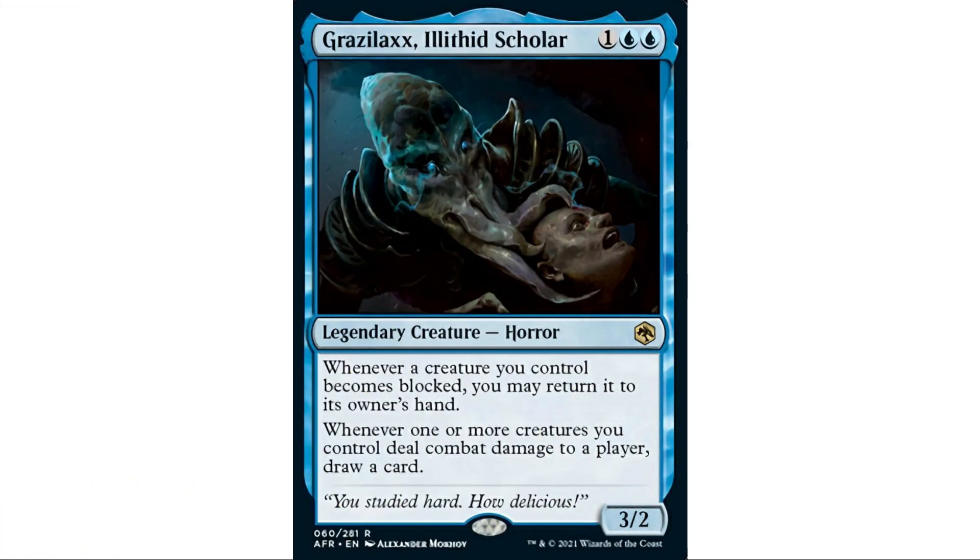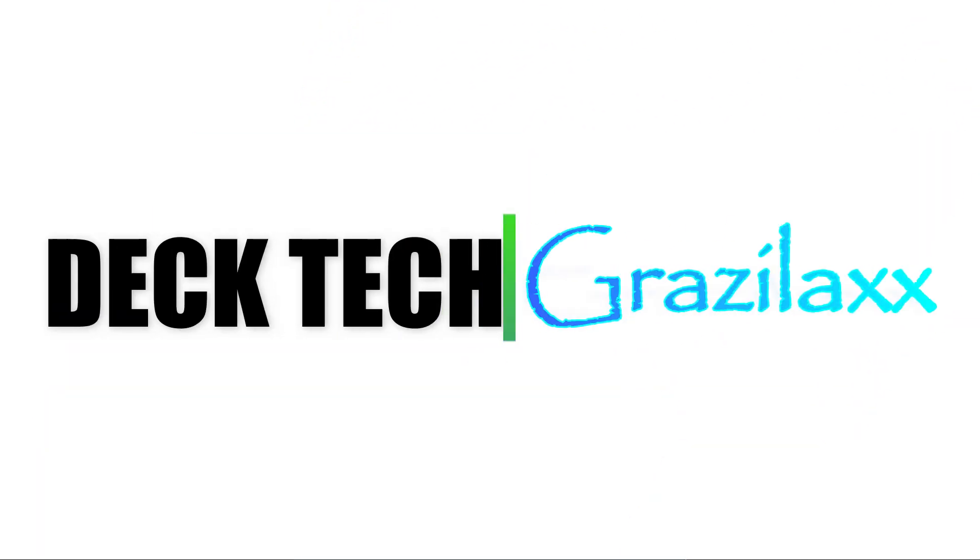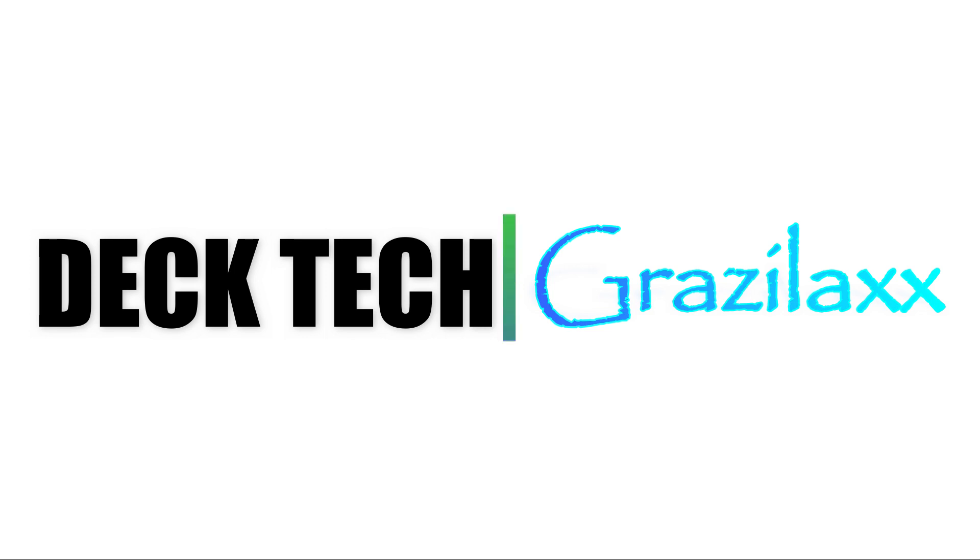That is all - that is Grazilax, Illithid Scholar. Really interesting build around. There's almost no bad way to build around this guy - if our creatures get blocked, we return them to hand, and if they don't get blocked we get in for damage and draw. The only stipulation is you want a deck where you're attacking with creatures a lot. I just thought ninjutsu fit fantastically with this. So there you have it - that's my Grazilax Illithid Scholar deck, and that's it for today, thanks for tuning in.